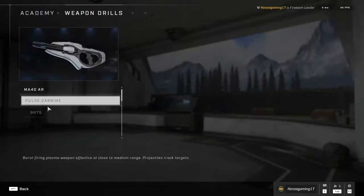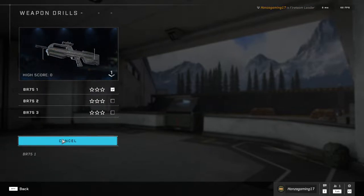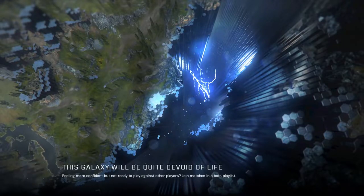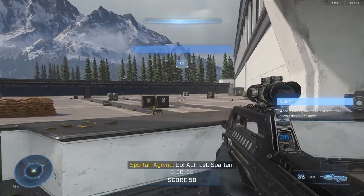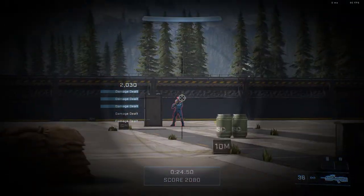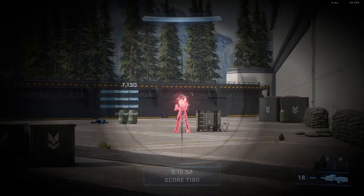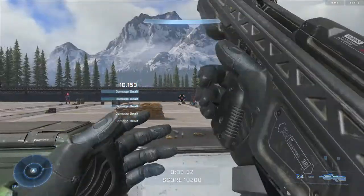Now for the BR-75 — this is basically just the battle rifle. It's more of a long range weapon, but you can use it at any range. You should use it at close range if you have to, while strafing. Always try headshotting, because this is a burst weapon, so headshotting is the best. Reload often if you are dealing with a lot of enemies.